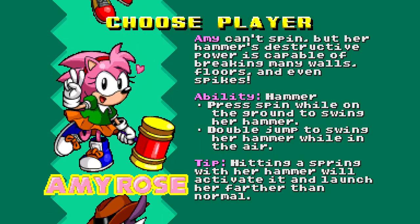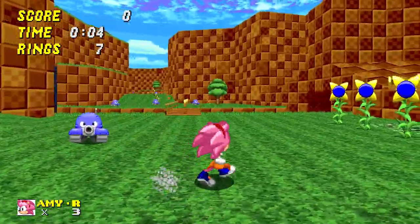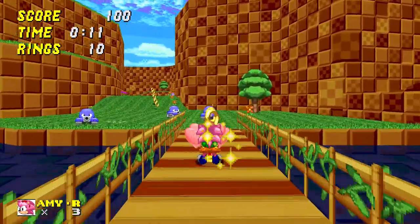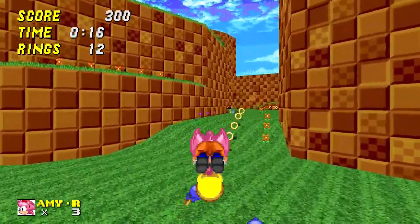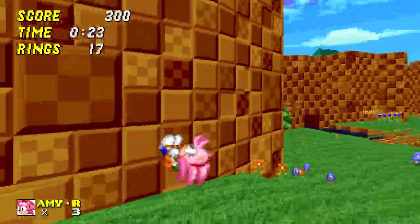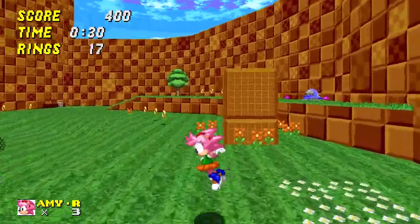On peut jouer Amy Rose, qui utilise son marteau. Avec L, on peut donner des coups de marteau. Par contre, elle n'a pas accès au Homing Attack — à la place, elle fait un coup de marteau dans les airs. Avec Amy, c'est pas facile — il faut bien timer le moment où l'on tombe sur l'ennemi, sinon on se fait toucher. Son sprite est tout mignon.